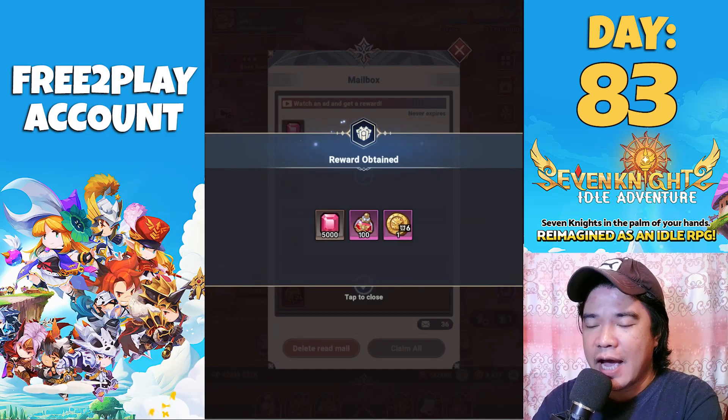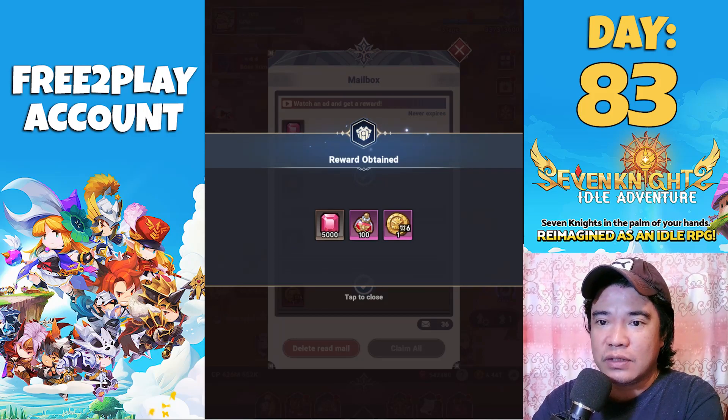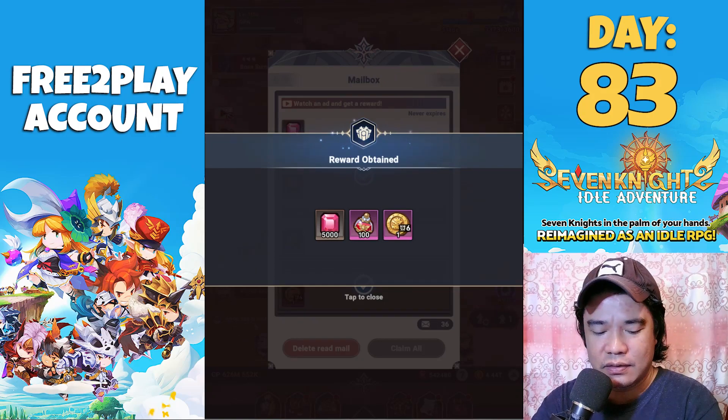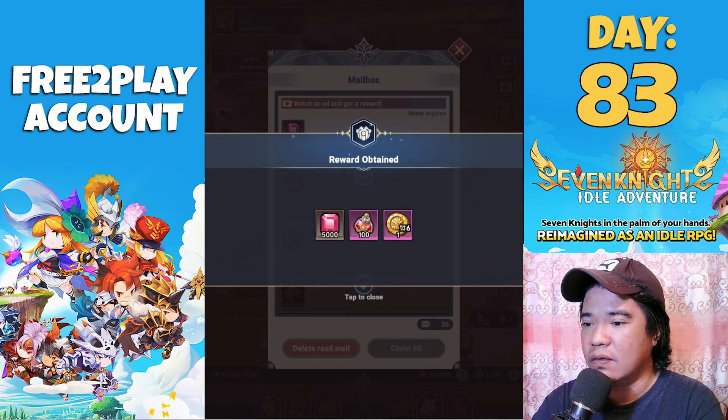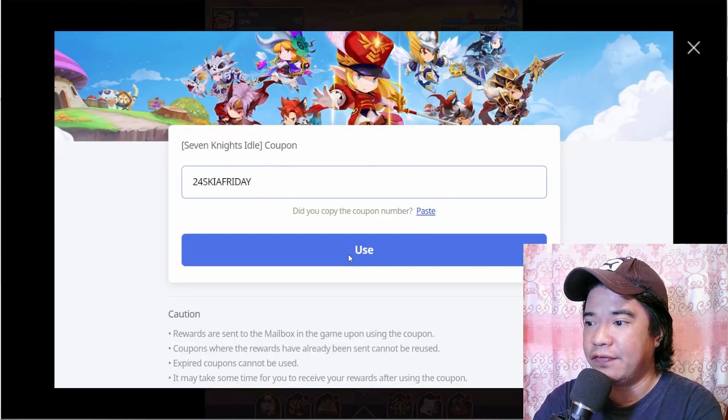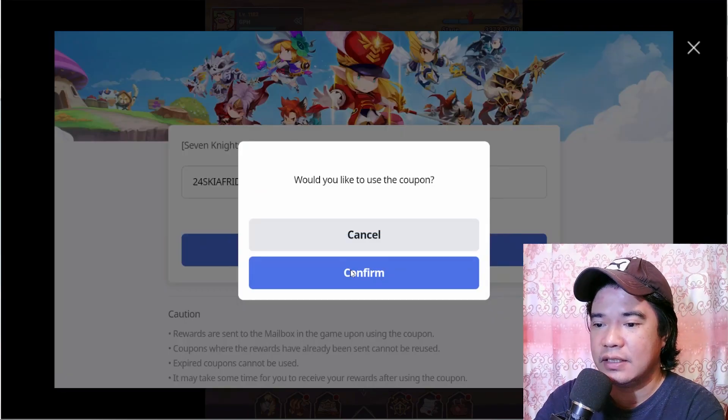What's going on guys, it's GPH Streams here, welcome back to my channel. For those players who haven't redeemed or don't know the code, I will post the code here. The code is '24 Skia Friday' — let's use this and see what we get.